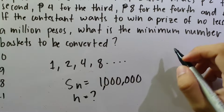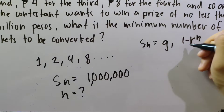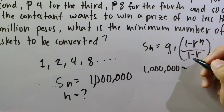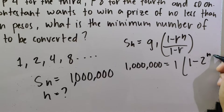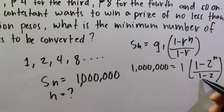We'll use the formula for the sum of a geometric progression: S_N = G1 × (1 − R^N) / (1 − R). So S_N is 1 million pesos. G1, our first term, is 1. The common ratio R is 2, since it's multiplied by 2 every time. So: 1,000,000 = 1 × (1 − 2^N) / (1 − 2).